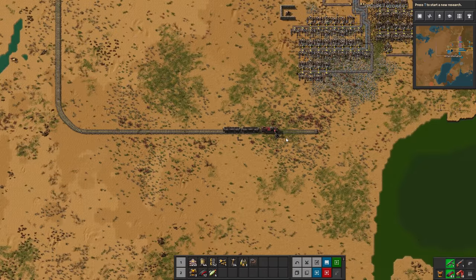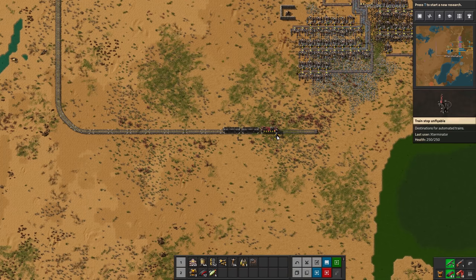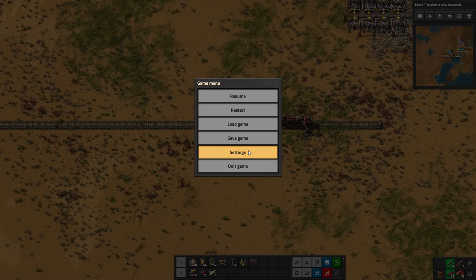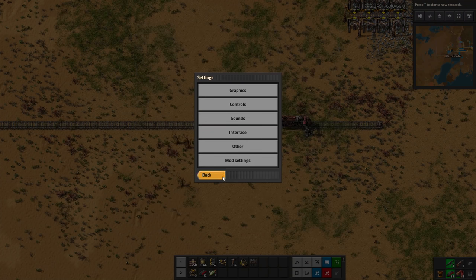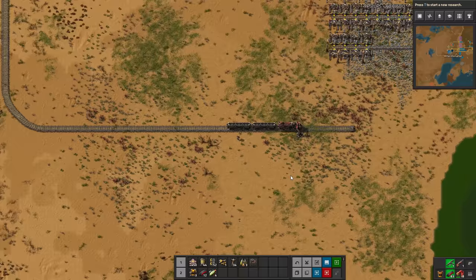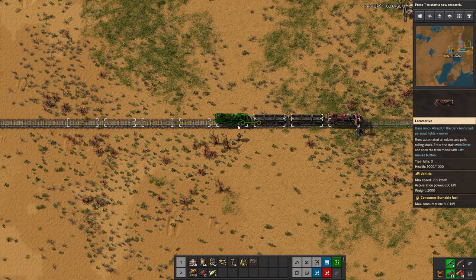When we do this, the visualization goes all the way out there - that's a very, very large train. I'm going to set it back just a little bit so it's not quite as confusing. In our case, maybe eight is sufficient. That's a pretty decent length right there.